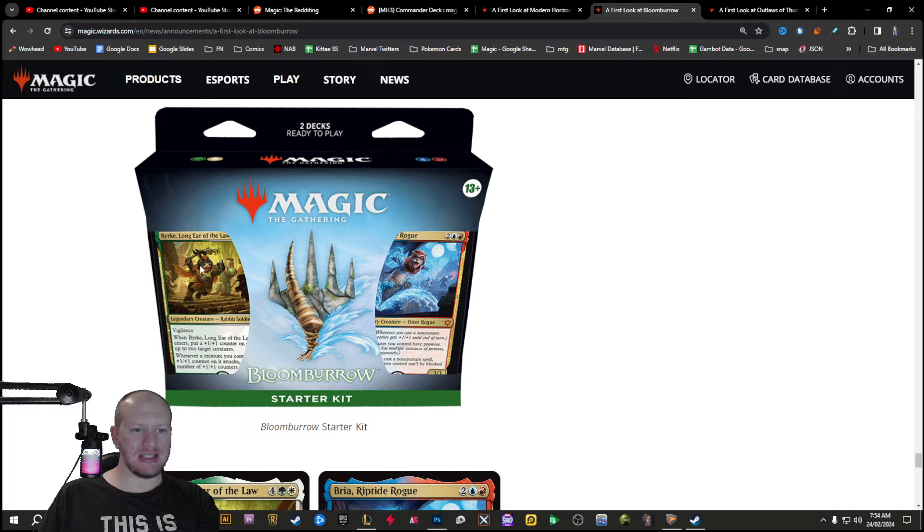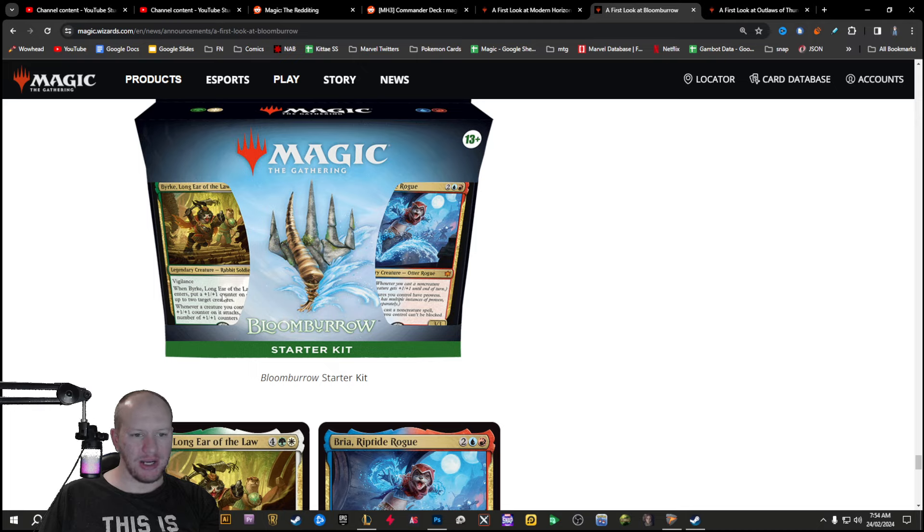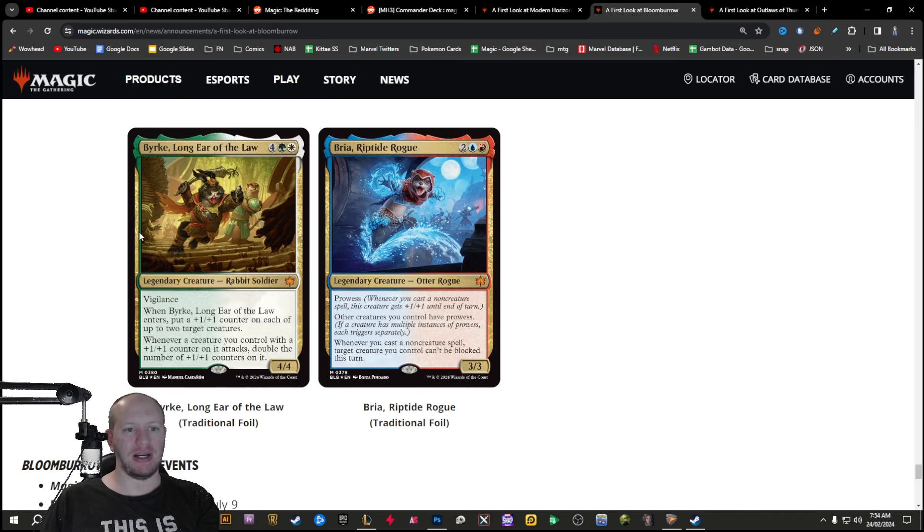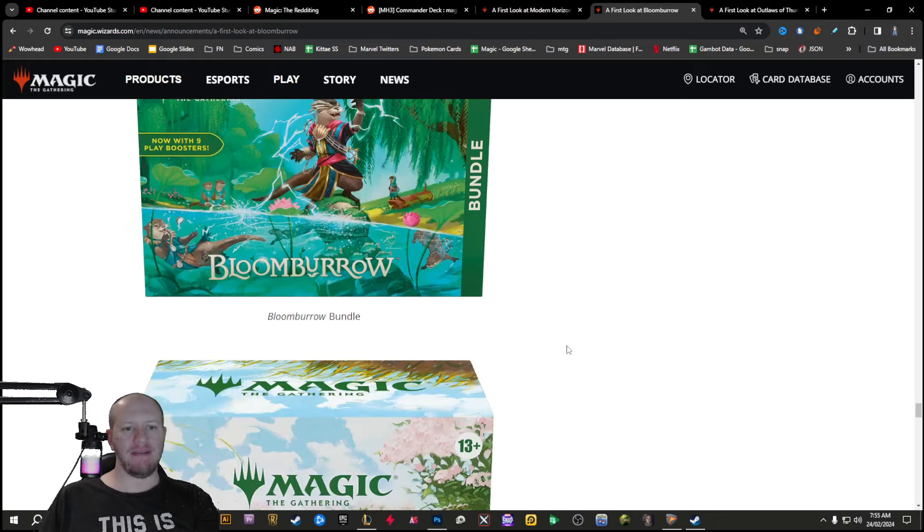We've also got a starter kit. We've got Burke, Longereer of the Law — a rabbit soldier. When he enters, put a plus one, plus one on up to two target creatures. Whenever a creature you control with a plus one, plus one counter on it attacks, double the amount of plus ones on it. And then we've got Brea, Riptide Rogue — an otter rogue with prowess. Other creatures you control have prowess. Whenever you cast a non-creature spell, target creature you control can't be blocked.